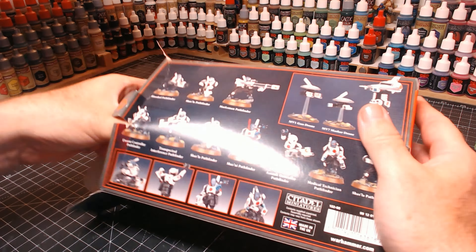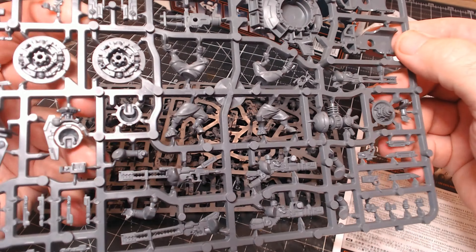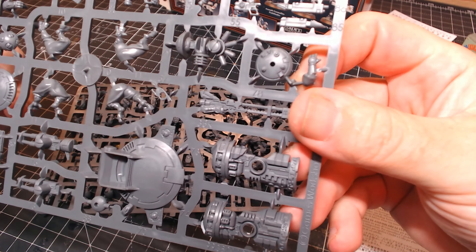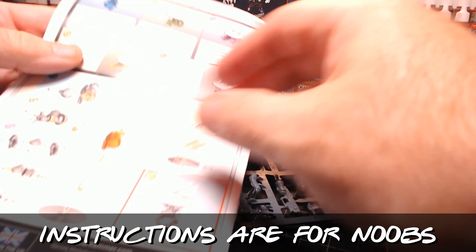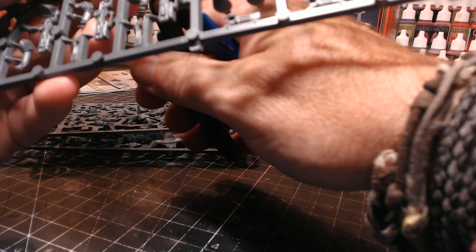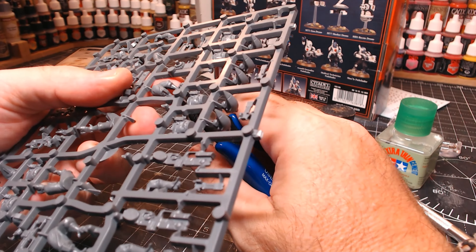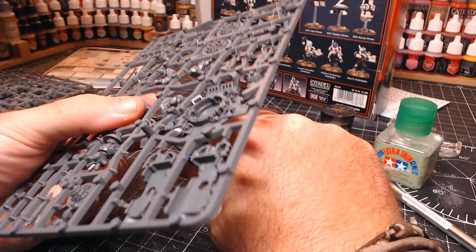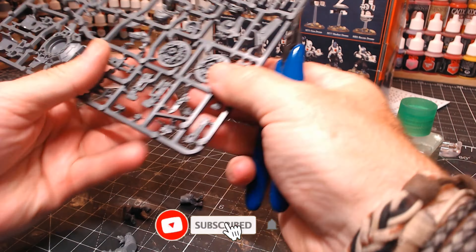This kill team is actually gonna be my son's set — he's gonna get into this game with me. About a week ago we were looking through all the kill teams you can get, as I wanted him to choose one, and this is them. I'd never seen these before and from a few pictures I always thought they were robots, but obviously they're not — they're blue guys. As this is my son's set and we're gonna play with loosey-goosey rules, I'm making all these figures up to what looks good.